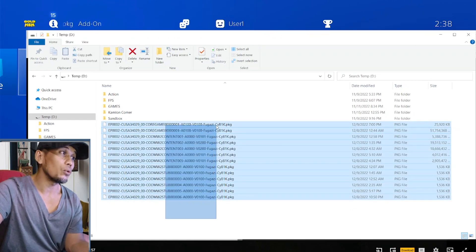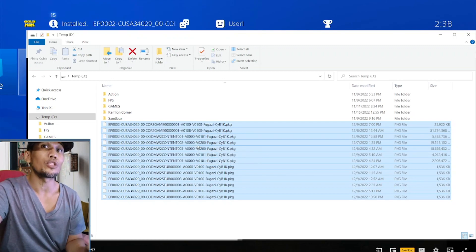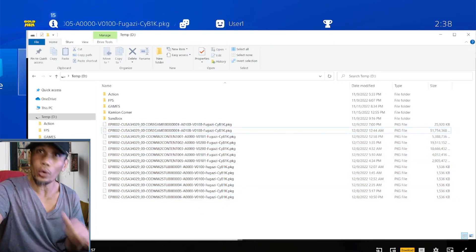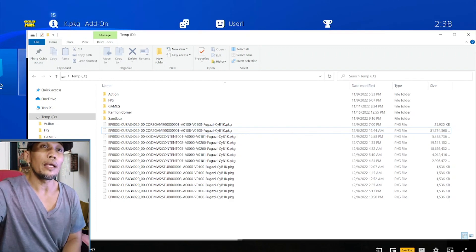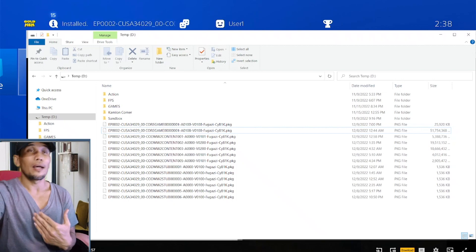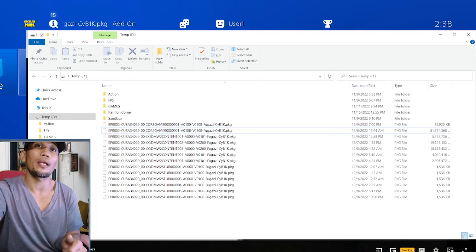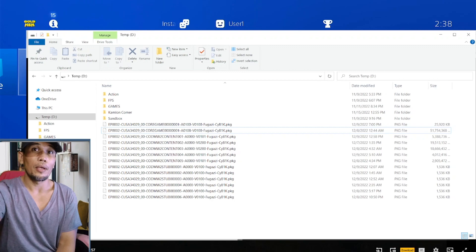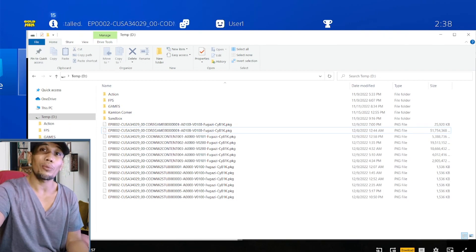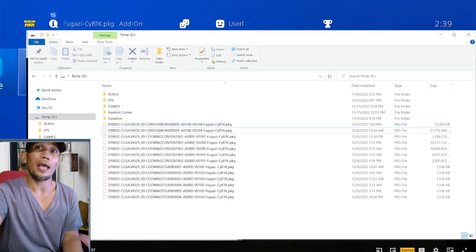Once you have all 13 files included — as you saw in the first part of the video — they will all be installed on your PS4 for Call of Duty Modern Warfare 2, and the game will definitely work. The only thing you have to do is on the new game screen: if you are redirected back, just spam the offline button again and you will be directed to the difficulty selection. If you have done everything and are still having trouble, please share in the comment section and I will try to help. This is Ali — if you found this video helpful, please like and subscribe. See you in the next video, bye.